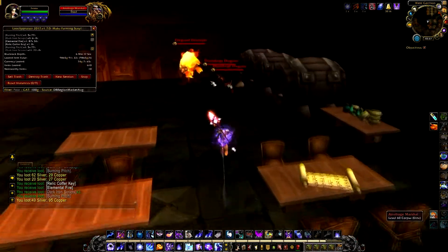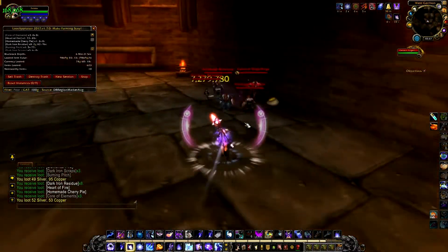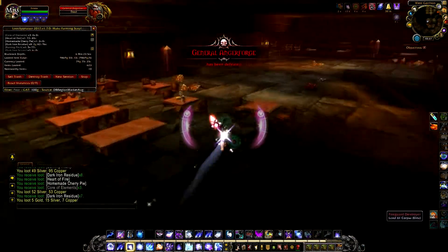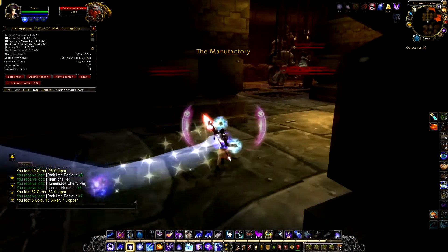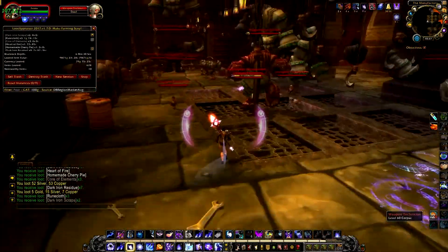Kill the rest of the adds in this room, then jump down here and run back up. This room has good schematics that can drop, so be sure to be on the lookout for those.